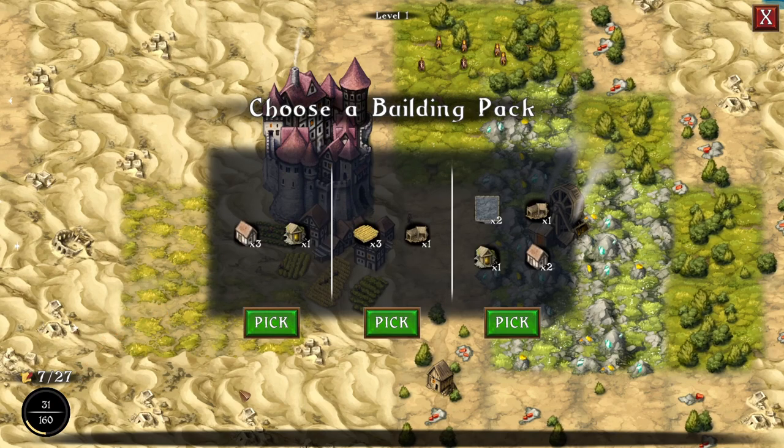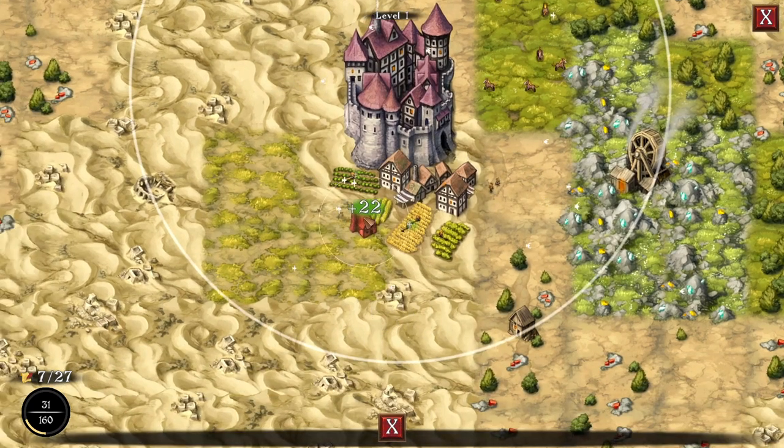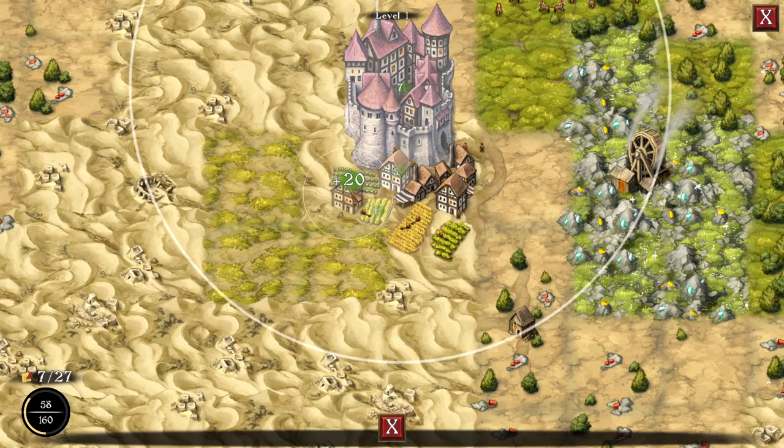We're already starting out a little ahead here — a mine and three houses. 27, 28. 33 — that's about as high as it's gonna go for this one, so we'll do 33.